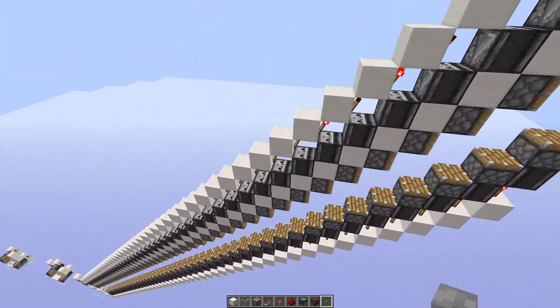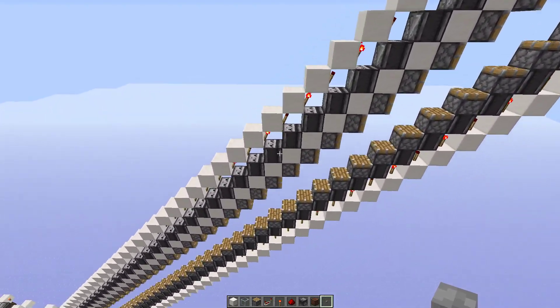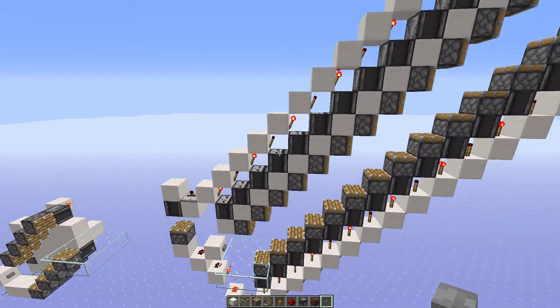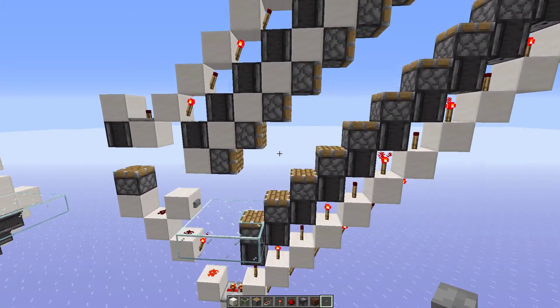Hello everyone, CSWert here. This is my one-wide escalator design — it's really clean and fast at 14 meters per second, only requiring three blocks, three torches, two observers, and two pistons for every block you move up and over.